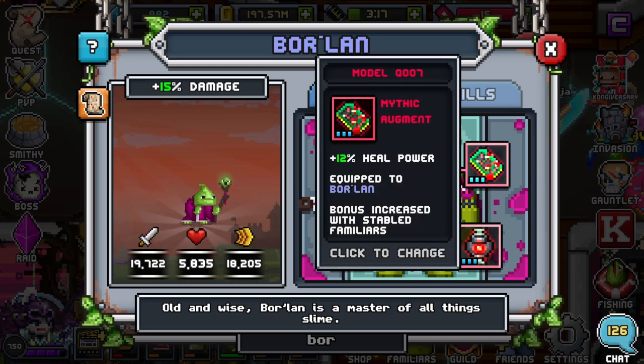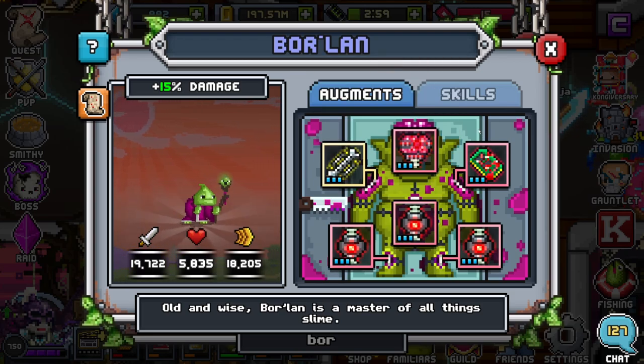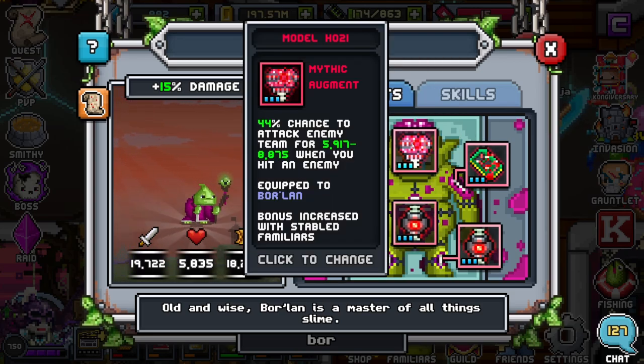For the chip, I think you should go heal power if you have it, but again you might not even have any chips at this point, so don't be afraid to leave that empty. For Borlin lovers out there, I found that heal power is my favorite thing on Borlin — so heal power all the way on the chip.